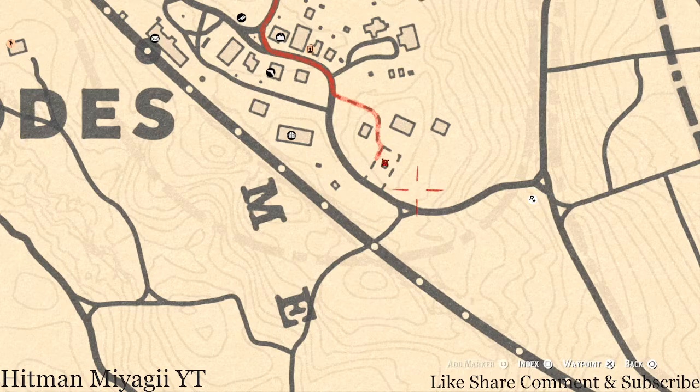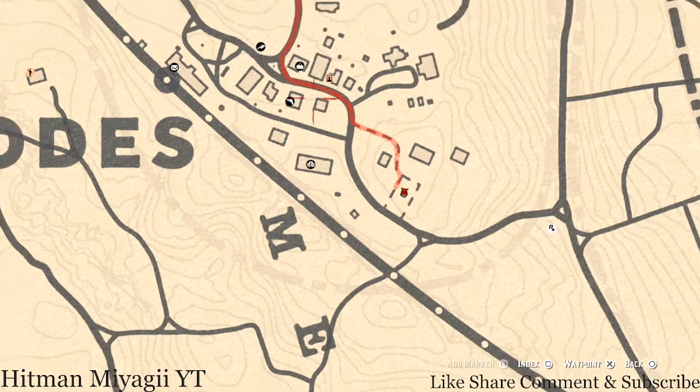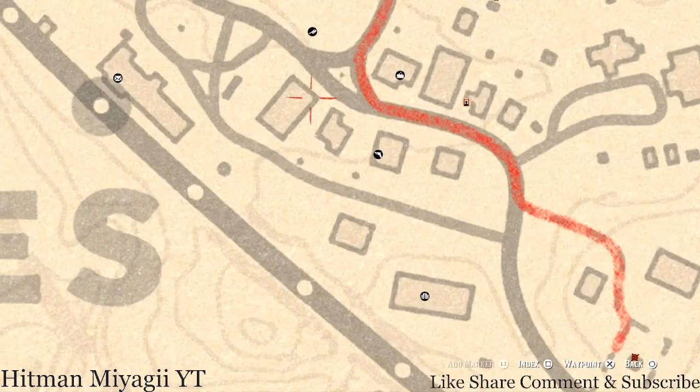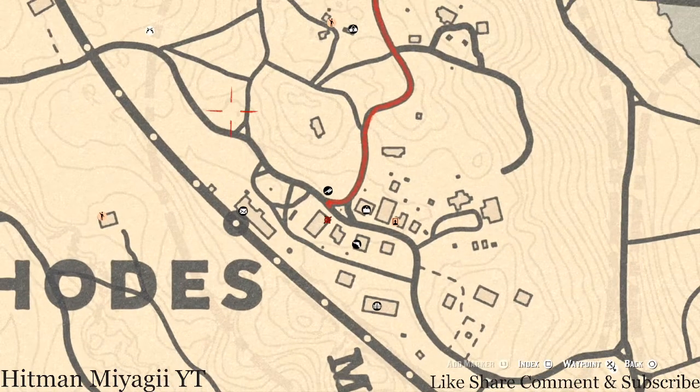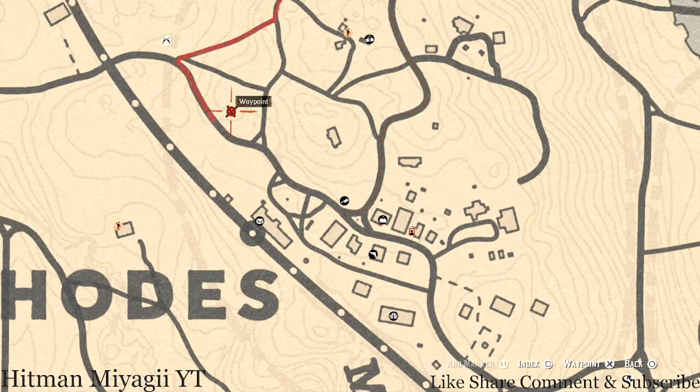There's a tarot card right here inside the gazebo on the table — you'll get a Four of Wands. There's also a tarot card on top of the bank in this corner — that's a Four of Cups. There's also a random lost jewelry right here at this location directly next to a very large pile of rocks. Come over here with your metal detector and that's what you'll get.